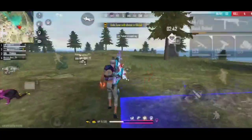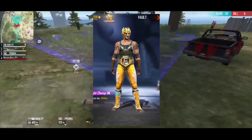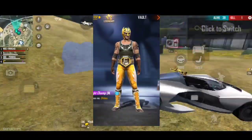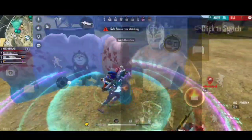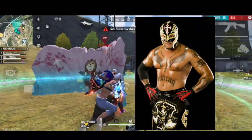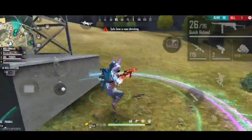The next bundle is the famous Rey Mysterio. Rey Mysterio is a special entity, featuring a mask and tattoos.